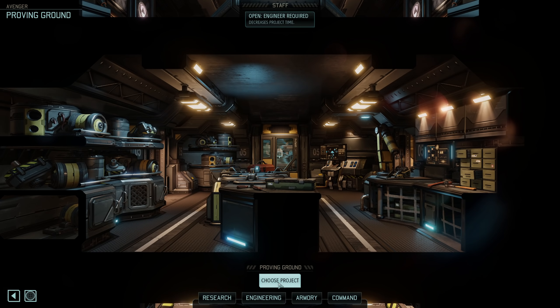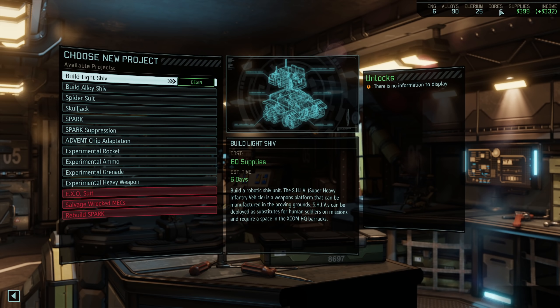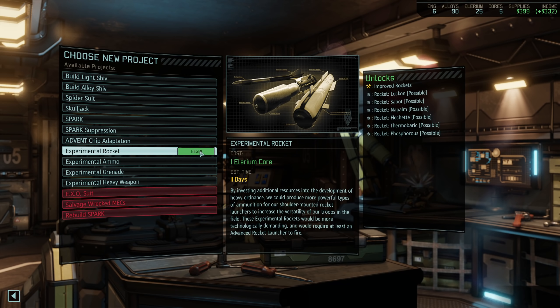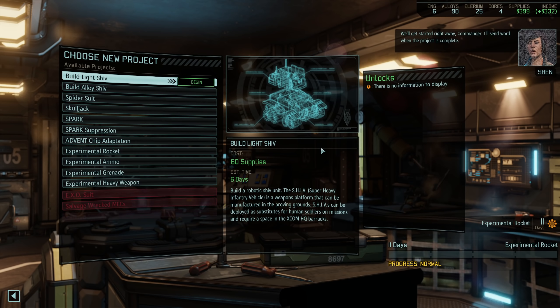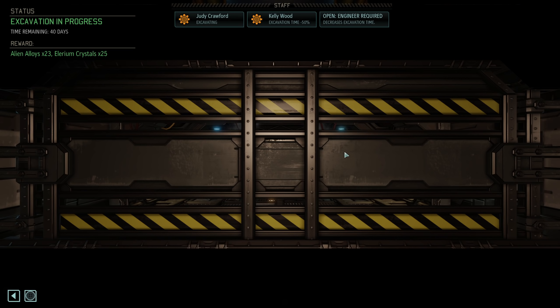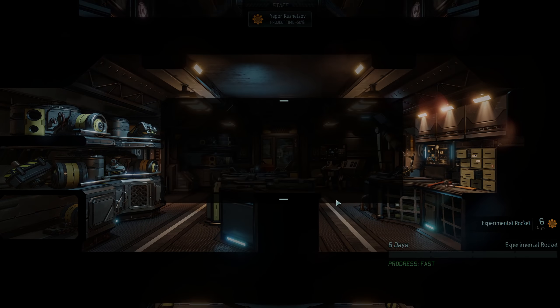I'm actually going to start a new project in the Proving Ground. We got five Elerium cores now, which is a little bit better. I think I'm going to make another experimental rocket. We only have the Fleshhead rocket so far, but there are a few other interesting types. So let's grab one — why not? And we will reassign an engineer to make it faster.